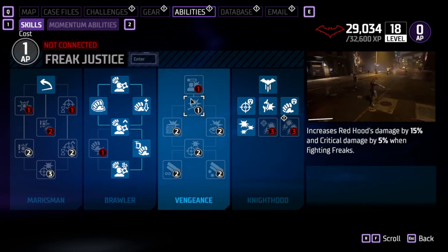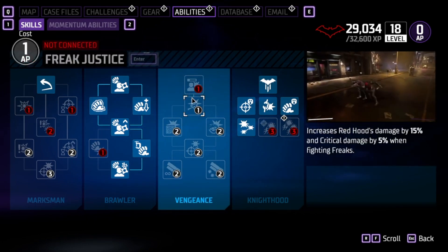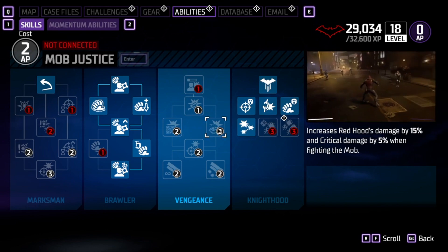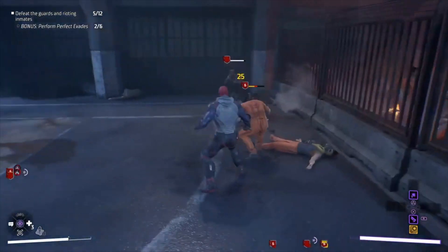To make him even more crazy, Red Hood's skills on the vengeance tree give him percentage damage increases against pretty much all of the enemies you'll be fighting in the game — mobs, freaks, etc. I plan on playing Red Hood last after the other heroes, but when I do, I'm sure I'll be effortlessly wiping enemies out left and right from a distance.